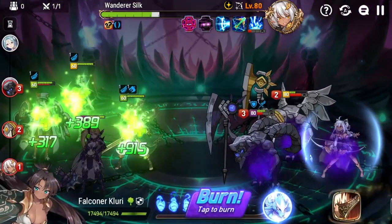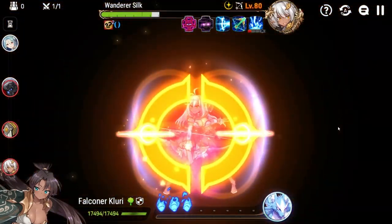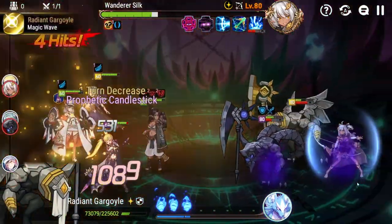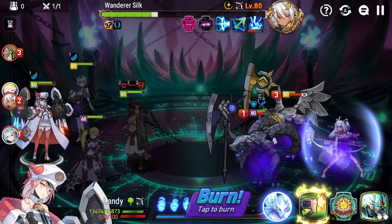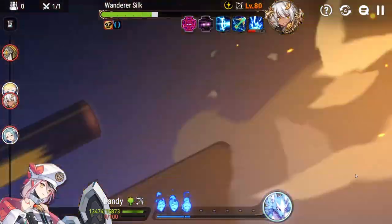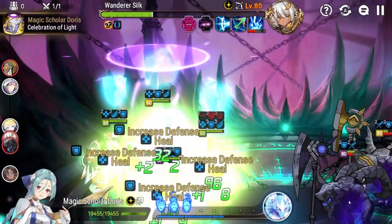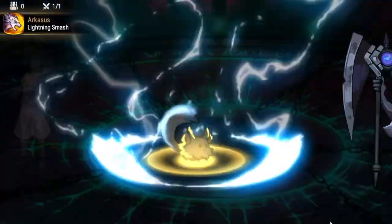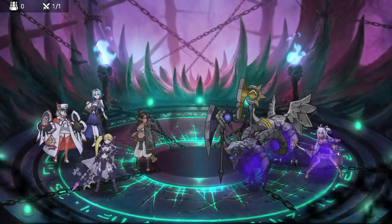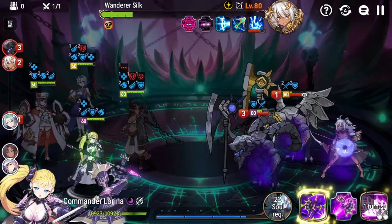There are definitely other DPS compositions that will work just as well — you could play someone different than Landy or Commander Larena. If I had to point out a flaw in my team, it's definitely Falconer Kluri. Mercenary Helga is a really good three-star defense-breaking option; you'll just have to be more mindful of barriers and stealth on Silk, since you won't have that emergency full-strip button like Falconer Kluri's S3 provides.